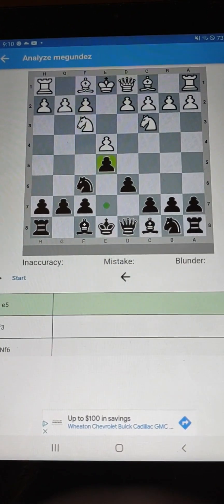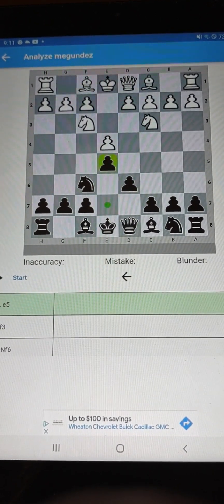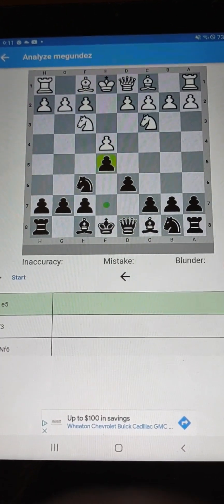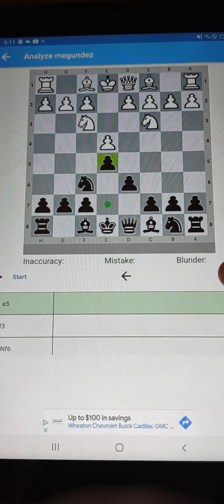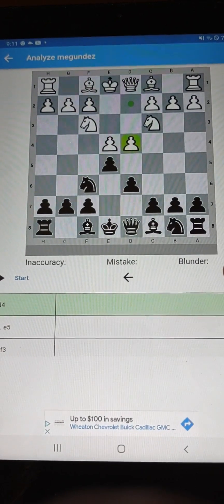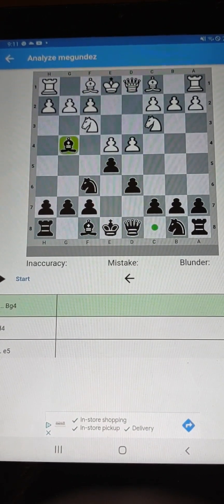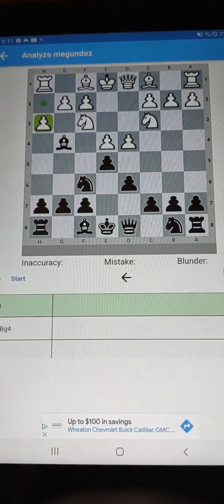We end up with a really nice position. The Knight is out. It's a lot easier than the French, a lot easier than the Sicilian, and you're developed. Now you get to plan B, C, D. What are your next plans? Attack would be plan B.